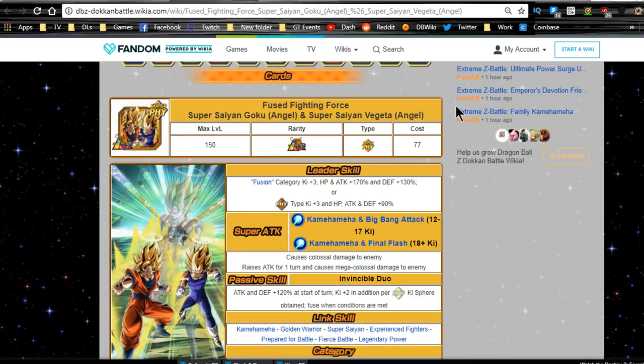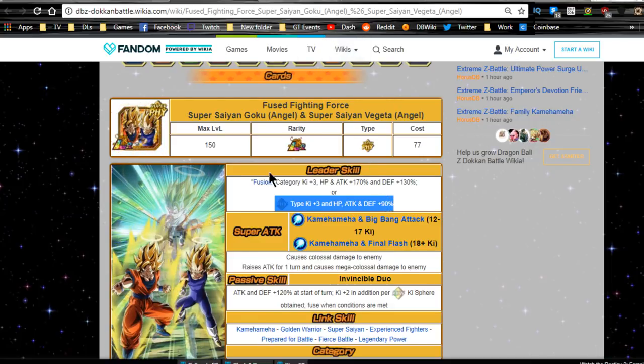Now this form's Leader Ability — Fusion Category, Ki plus 3, HP and Attack plus 170%, and Defense plus 130%. Or he does Physical Type, Ki plus 3, HP, Attack and Defense plus 90%. That's pretty cool.